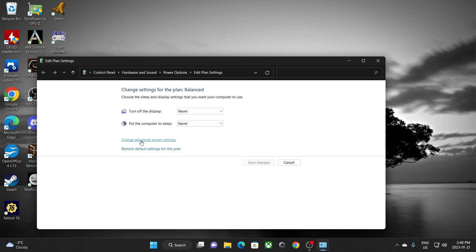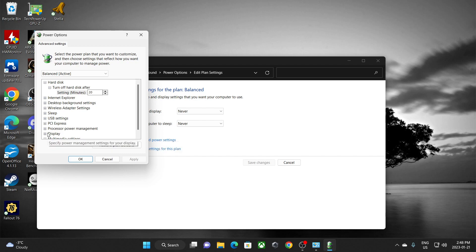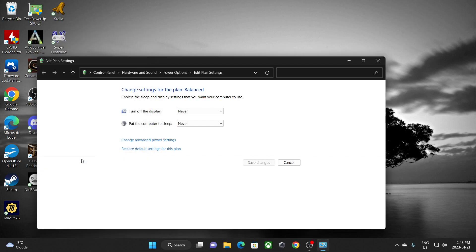Then change advanced power settings right here, and then underneath 'Processor Power Management' hit the plus sign. Then under 'Maximum Processor State' hit the plus sign and you can set this to 99%.